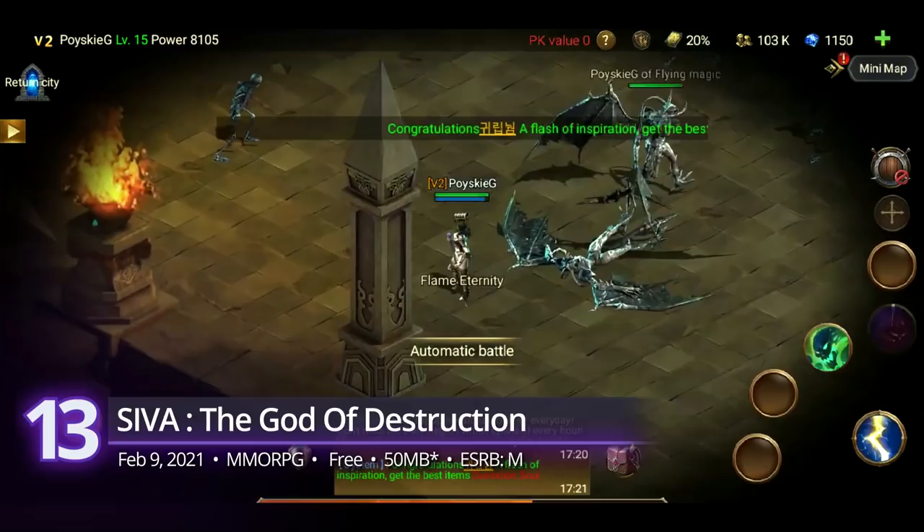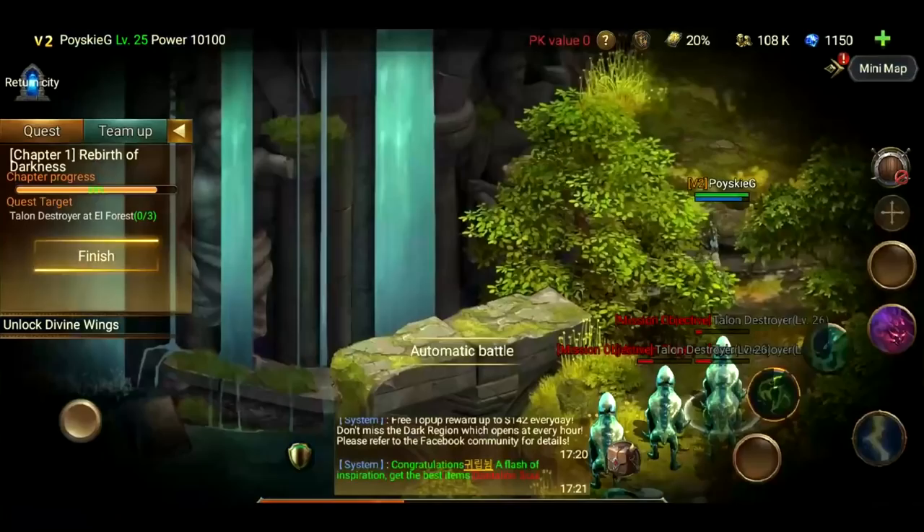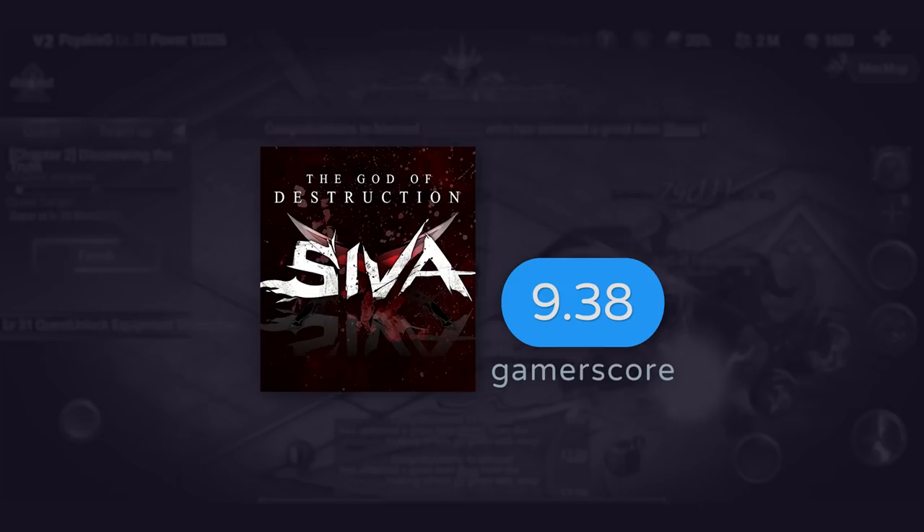13th: SIVA The God of Destruction. Not to be mistaken with the actual Hindu God of Destruction, Shiva. This mobile title is an MMORPG brandishing that signature KRPG formula. Improve your character by participating in its major events, and as a KRPG, expect lots of level grinding as player levels are continuously being challenged by other players as well. So punch those stats up. It receives a GamerScore of 9.38.